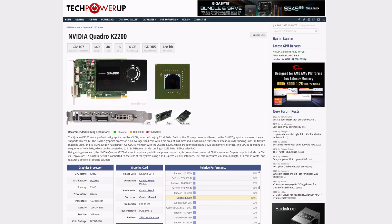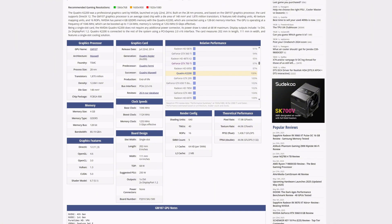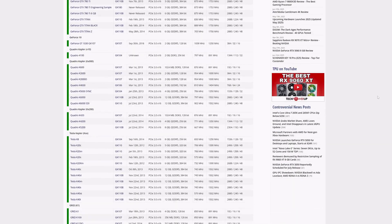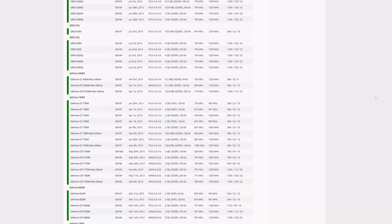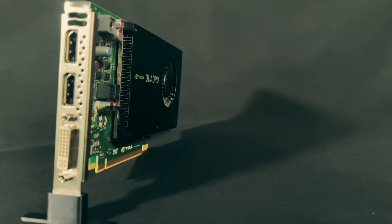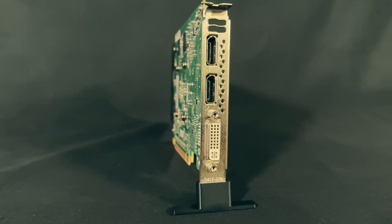This is an NVIDIA Quadro K2200, a 4GB graphics card from the Kepler generation of GPUs. Kepler is the 700 series of graphics cards, and this is the workstation version that has one key feature in its favor: it's entirely bus-powered, which on paper can make this a seemingly appealing option for the Optiplex crowd.